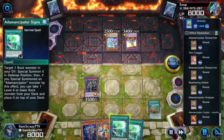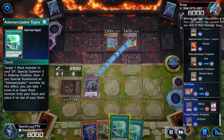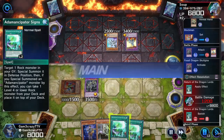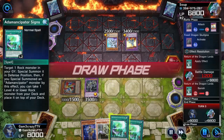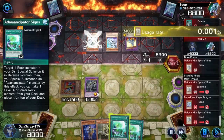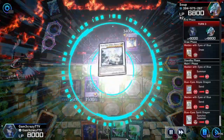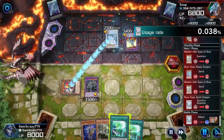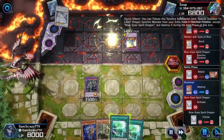I'm going to start using a couple of Adamancipator cards to start swarming the field. For anyone wondering: one of Skull Gills' main effects is that he does piercing battle damage when he's out there, and on top of that, when he battles it does double damage — not just double piercing, literally double damage across the board.